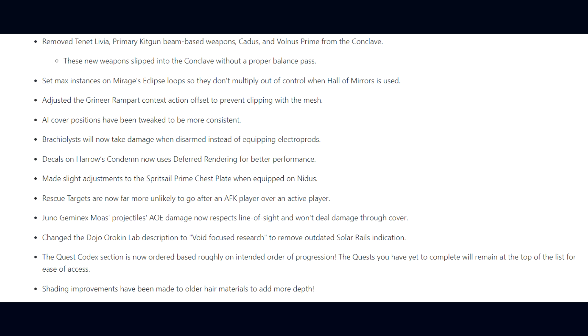The Juno Geminex Moa's projectile AoE damage now respects line of sight and won't deal damage through cover. The Dojo Orokin Lab description has been changed to 'void-focused research' to remove the outdated solar rails reference. The quest codex section is now ordered roughly by intended progression, with uncompleted quests at the top for ease of access. Shading improvements have been made to older hair materials to add more depth.